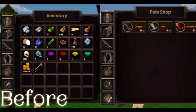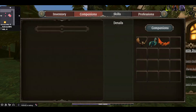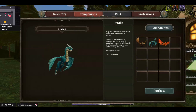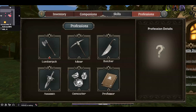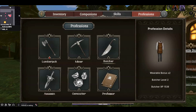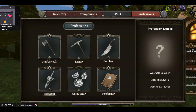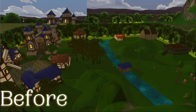One of our main goals has been updating all of our UI. A big accomplishment we've had with that so far is the bag menu, where we've updated the inventory, the companions page, and the professions page — and we'll have skills coming soon. Not only does it look a lot better, you have access to way more information than ever before, and the updates are hot updates with the wearables, so when you change you don't have to refresh anymore to see your stats.